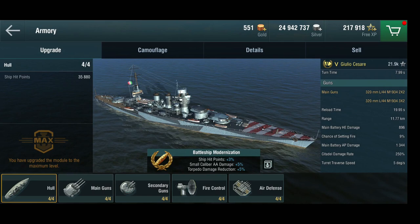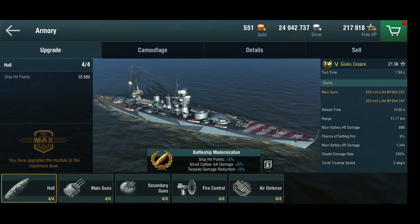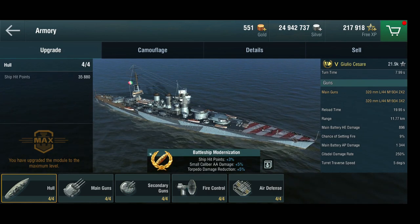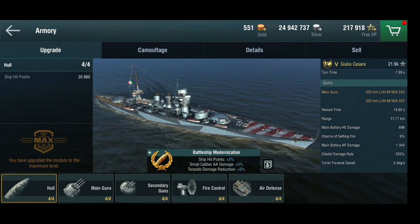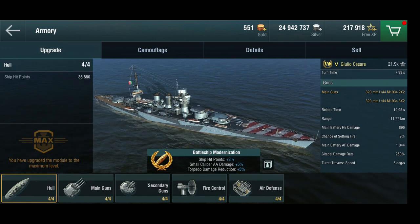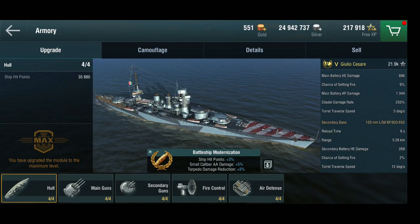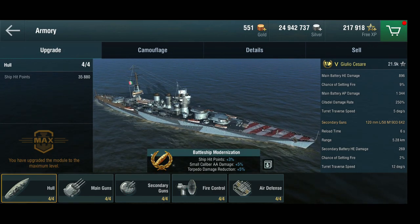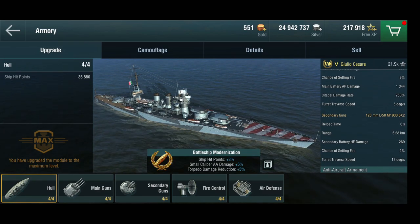Their range is okay, not great. The reload is as you'd expect. But at close range or at long range they're actually really quite effective — you can get through a lot of tier 5 deck armor with plunging fire, and at point blank range they can be quite effective even though they're just 320 millimeters. The secondaries are 120 millimeter, six twin mounts, with a six-second reload and a range of just over five kilometers. They're not going to cause a super high amount of damage, but don't neglect them.